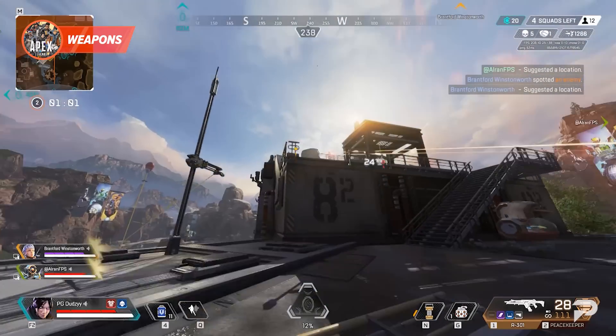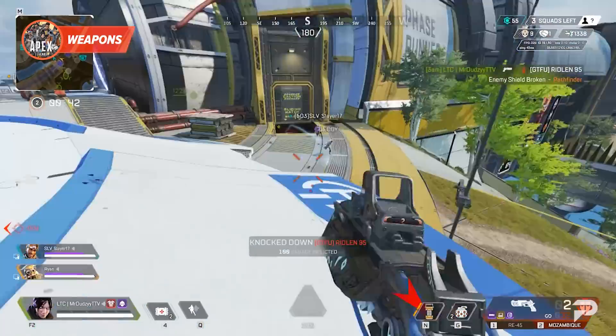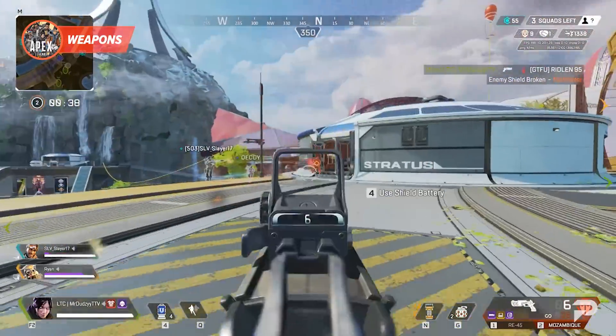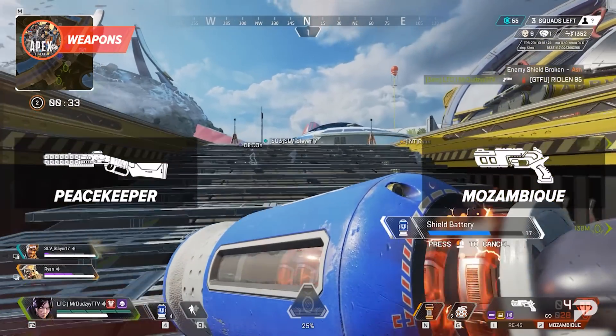The Dual Shell hop-up is also being removed from floor loot and the crafting bundle. Both the Mozambique and the Peacekeeper are getting buffs to their limb damage — it won't change too much for aim demons, but if you miss a big chunk of your pellets, this damage can make the difference.